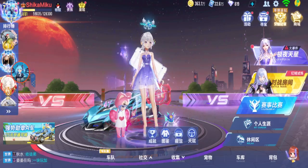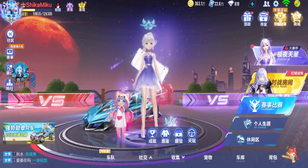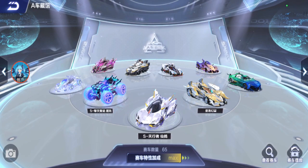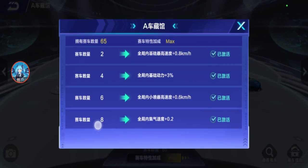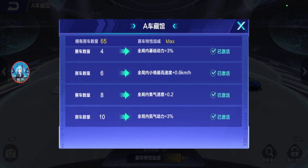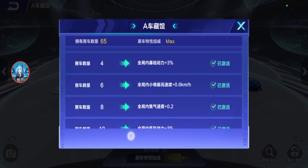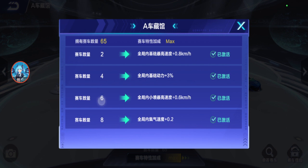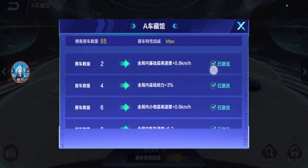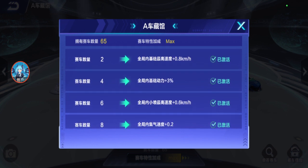I guess even Lawrence has enough A cars for the effect to stay. As long as you have around six A cars the effect applies. The highest effect tier is when you have ten A cars, but the speed increases are at two and six — I think eight and ten are just nitro charge time. So with two you get base max speed plus 0.8, and with six you get mini boost max speed plus 0.6. I cannot remove this effect since I have 65 A cars.